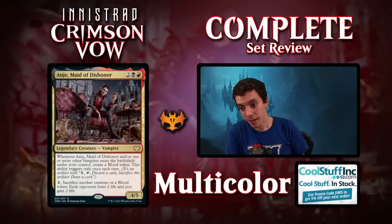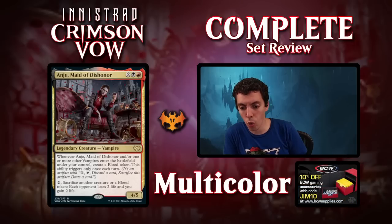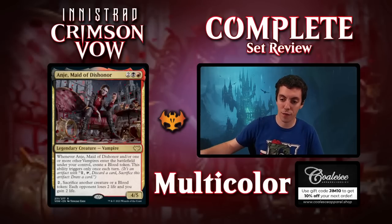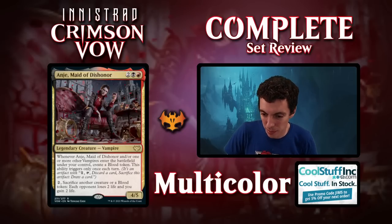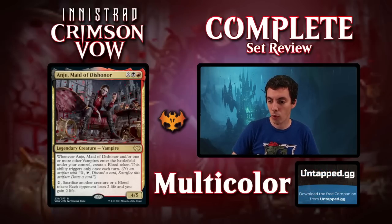Angie, Maid of Dishonor. Rakdos, 4-mana, 4-5 — pretty good sizing. Whenever Angie and/or one or more other vampires enter the battlefield under your control, make a Blood Token. 2-mana, sacrifice another creature or Blood Token: each opponent loses 2 life and you gain 2 life. Total limited bomb. 4-5 for 4 is already good, it makes a Blood Token, and turns all your Blood Tokens into Drains. Super, super good Limited card. Constructed, not really — it's a 4-5 with some Limited value, not super great. But excellent Limited card. Great for your Rakdos deck — making blood, dishing it out, doing all the good things.